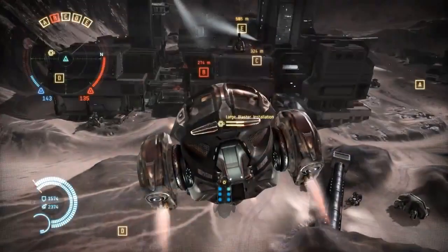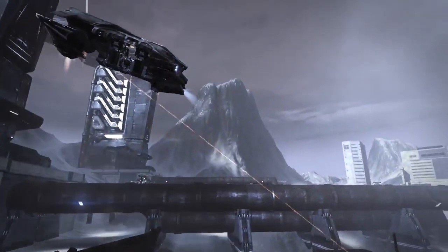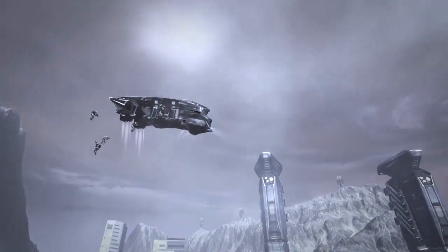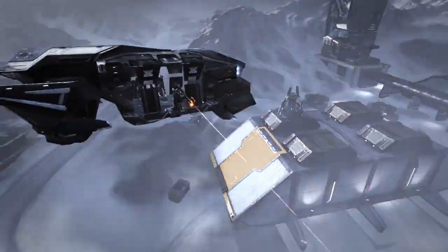The last class of vehicle in Dust is the dropship. Dropships are a bit like modern day choppers — they're highly maneuverable as well. They get you across the map fairly easily if you're delivering troops. Or perhaps you might want to fit out your dropship with extra weaponry to lay down fire from an aerial perspective.